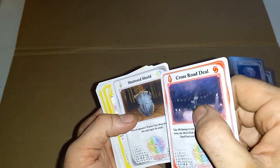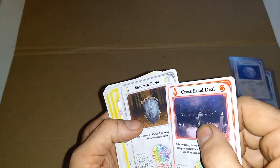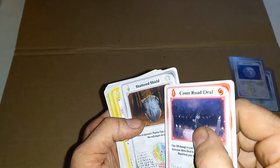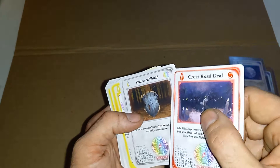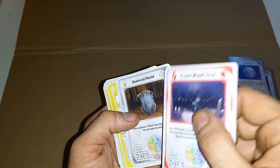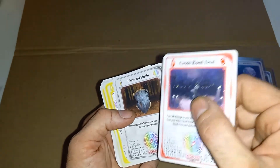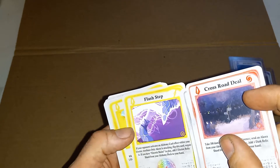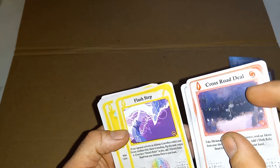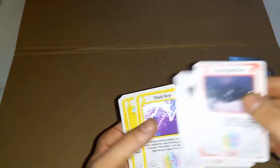Now, the little rainbow up in the corners — these are what are called multi-attributes. These cards can be run in any one of your Akora decks. It doesn't matter what theme you're running with, whether you're running with green, which is nature, the yellow, which is electric, the blue, which is water, or dark blue, and then you got ice, fire, dark, spirit, and divine. Each one of them will show up in the top right corner on the alchemy cards. This is the dark symbol. This is multi. This here's electric.